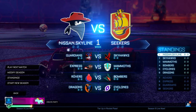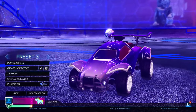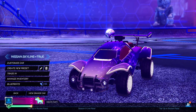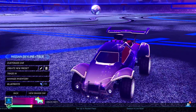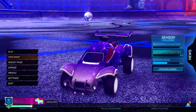Once you've created this new season, do not play it — just go back to the main menu. Now head into your garage and rename your preset back to nissan.skyline=true, just like at the beginning of the video. It has to be the exact same preset you started with originally — if it's any different, something has gone wrong along the way.